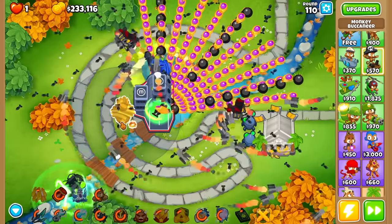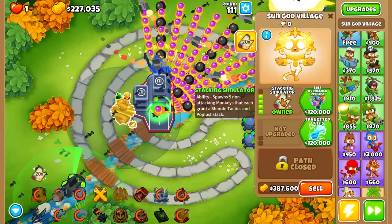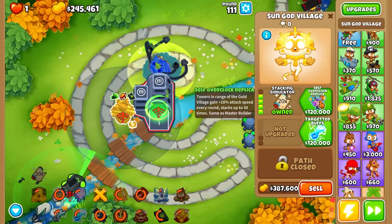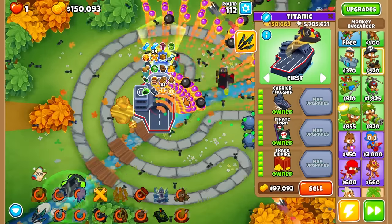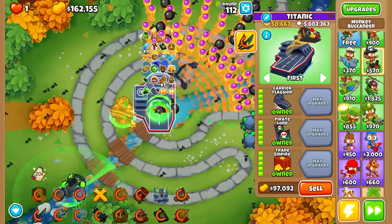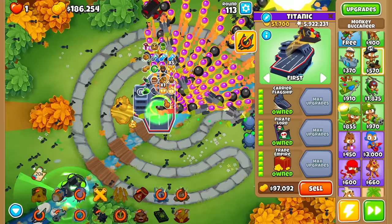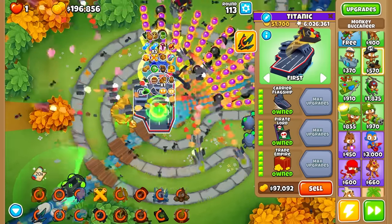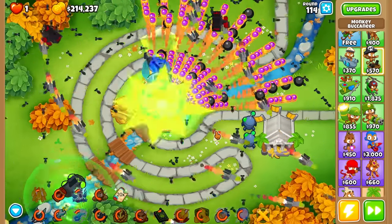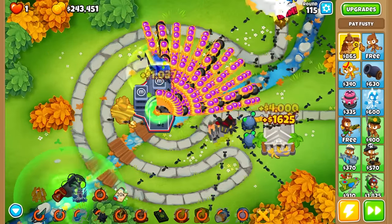We don't really need the stacking simulator since we don't need Shinobi stacks, but I do want the self-overclock. It won't show an icon like the paragon but he does buff himself over time. Look at all these buffs! We've got the True Sun God, the sun itself, and all the others. Speaking of which, let me get my tower buff checklist out - I also realized we needed Pat Fusty, and there he is.